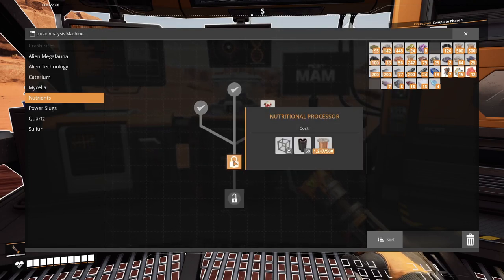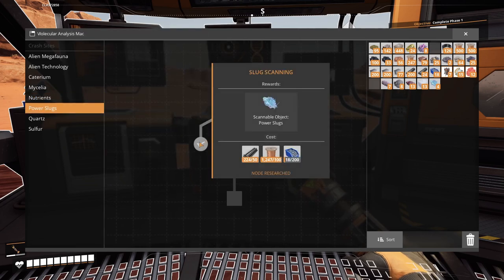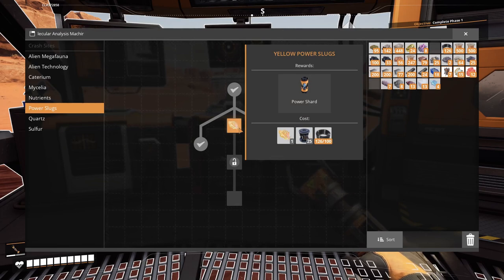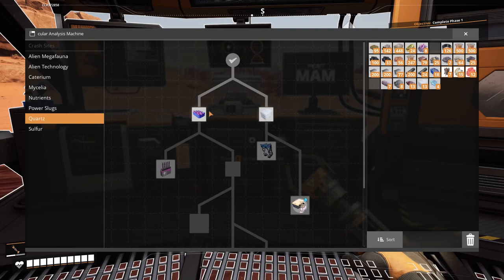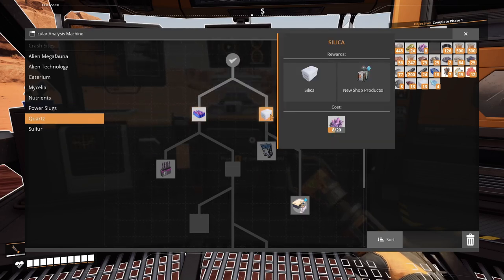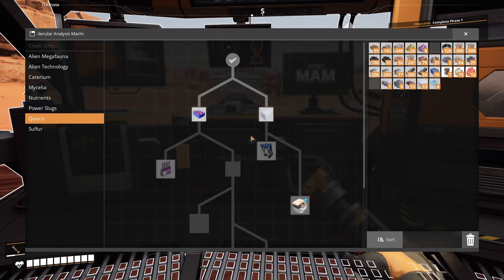Power slug is done. I have to look for yellow power slug. I do not have enough quartz here.